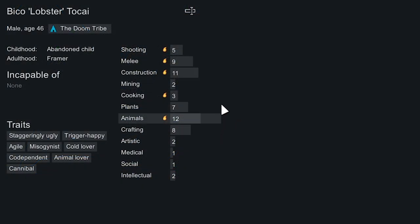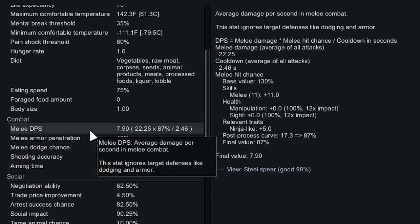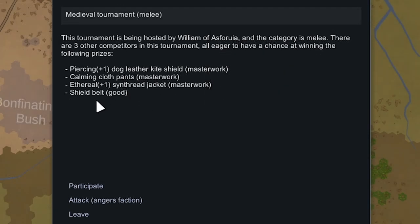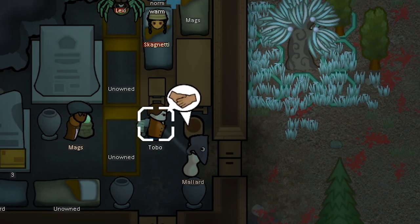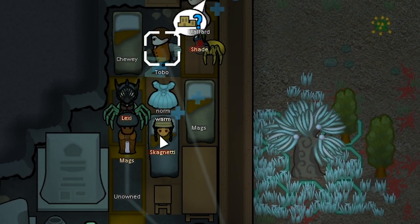We have another caravan heading to a medieval melee jousting tournament. I wanted Lobster to participate since he has 9 in melee and 12 in animals and he's also agile, but I forgot and it's going to expire soon. Clacken actually has a really high hit chance, so we'll send him instead even though he has no skill in animals. The prize is a good shield belt and three random masterwork items. He had an excellent shot at winning but we lost unfortunately — Clacken finished third out of fourth, getting 6k melee XP. That was kind of an upset.